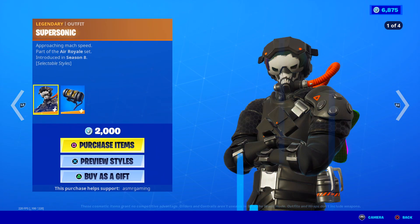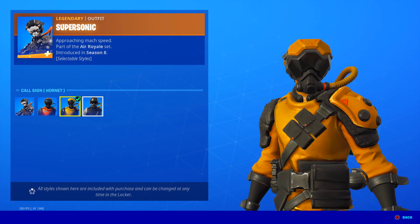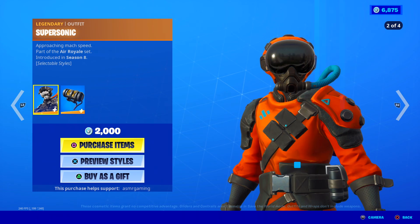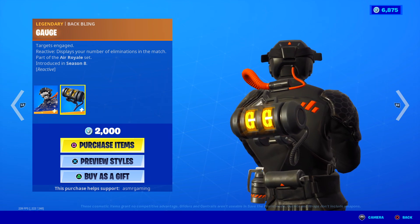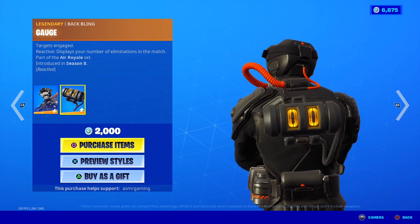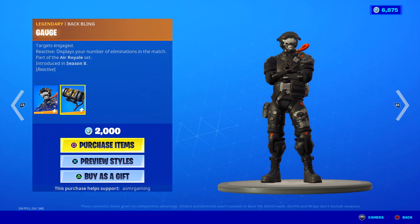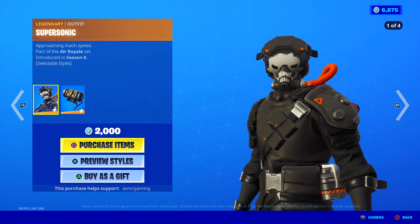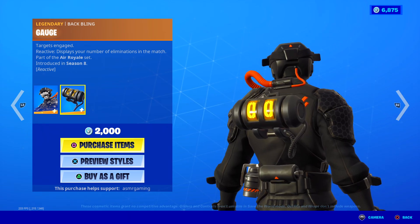Down here on the daily, we got Super Sonic with his four edit styles — approaching Mach Speed. And his Gauge back bling — targets engaged. It's a reactive back bling that displays how many kills you got, so that's just awesome. Really cool. I love back blings like this — like this one, the Gauge back bling.